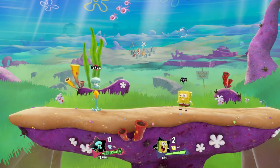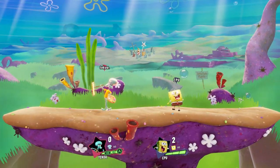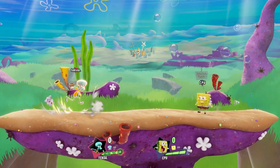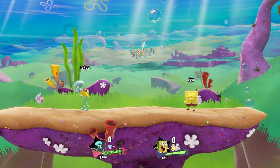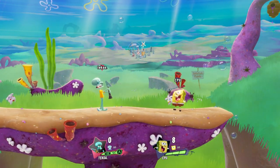Next up we have Squidward's special moves. We have up special, down special, side special, and neutral special. For Squidward's neutral special, he just plays the clarinet, but it's most effective depending on how long you hold down the button. For example, that's me just clicking it, and here's me holding it.